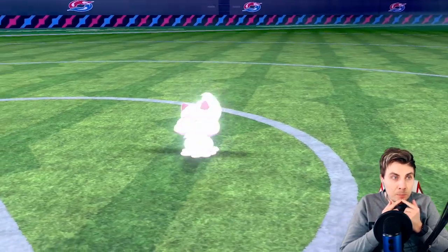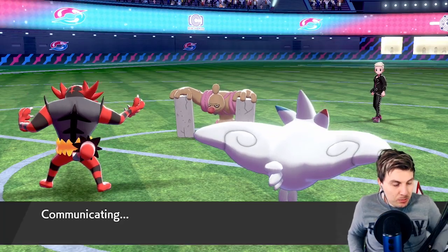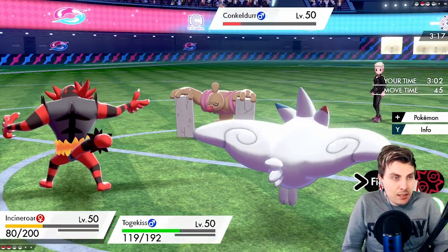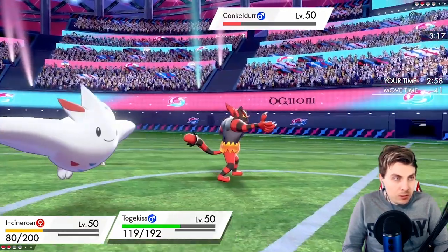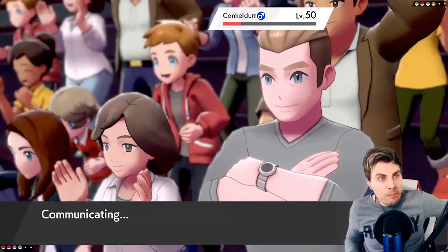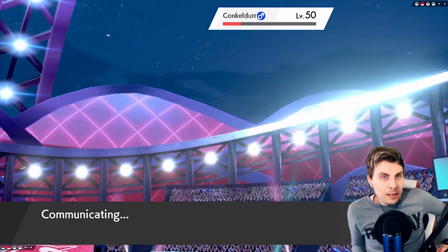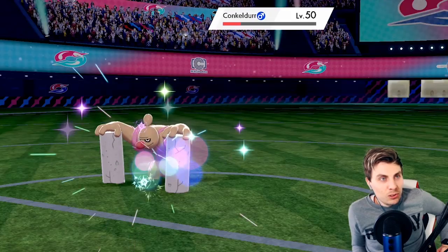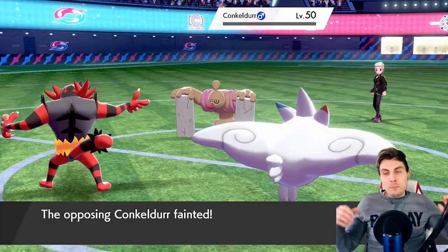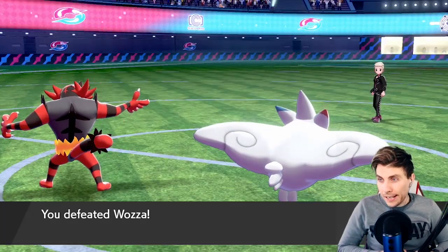You can see the paralysis that we got earlier on coming in so handy — it kind of shut the Alcremie down, stopped it really being as effective as my opponent wanted it to be. We'll just Dazzling Gleam and Flare Blitz and that should be the game — we'll probably see Incineroar go down to a Mach Punch as one last ditch effort. No Mach Punch — and that is it! Very good game to my opponent, they played it very well. We got all the things we wanted from Toxtricity in this one.